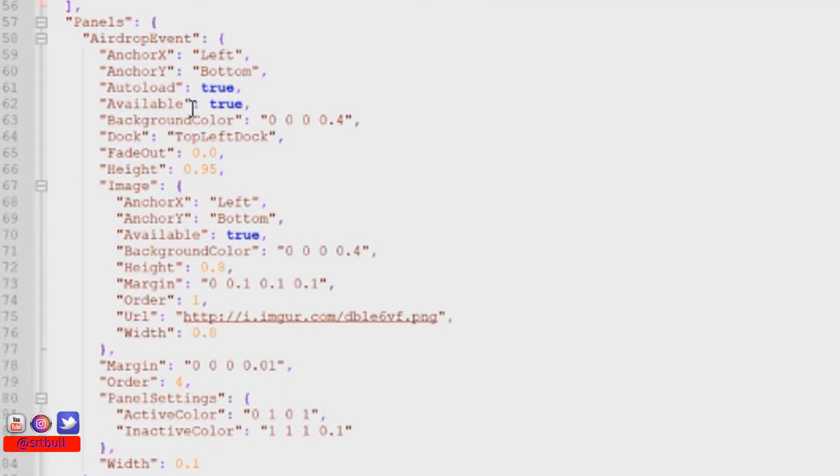Let's say for example we didn't want to alert our players when there's an airdrop event — let's turn that feature off right now. We do that by changing line 62 to false, as well as line 70 to false. This turns off the actual airdrop icon as well as its background panel. If you don't turn off the background panel, you might still see a little gray box where the icon used to be. So let's save and reload this plugin and see how it looks on the server.